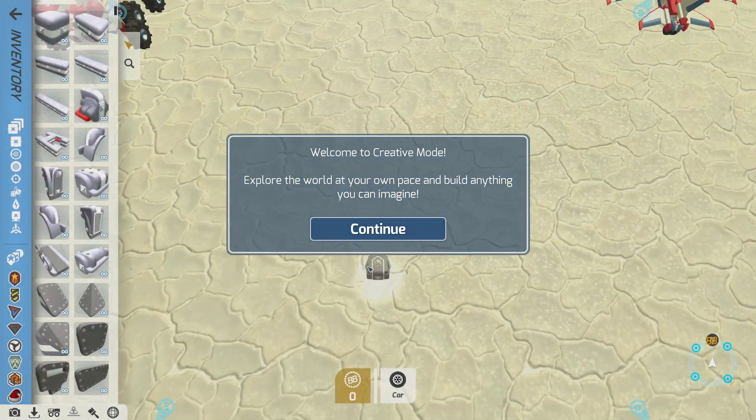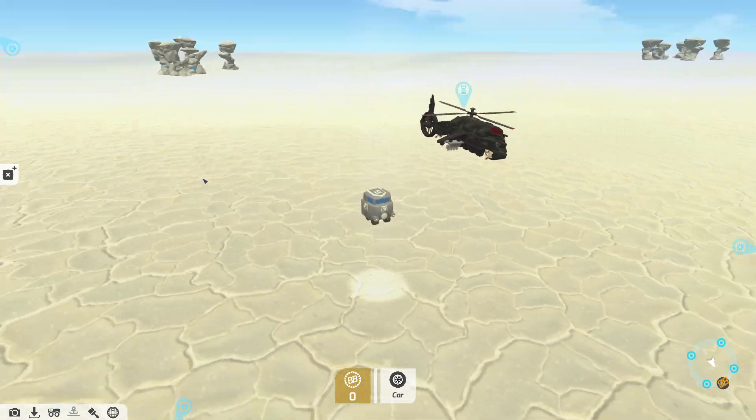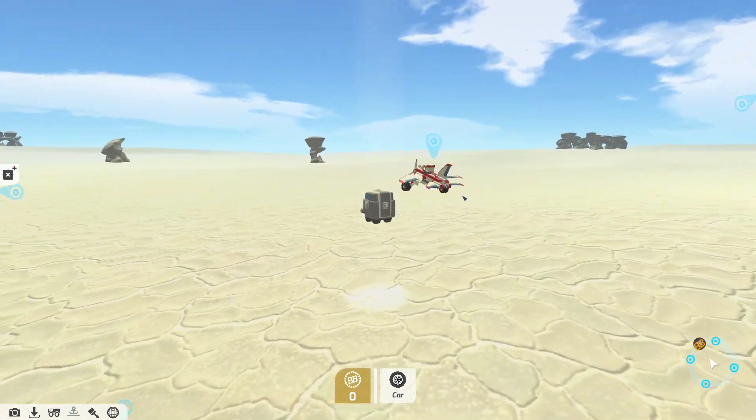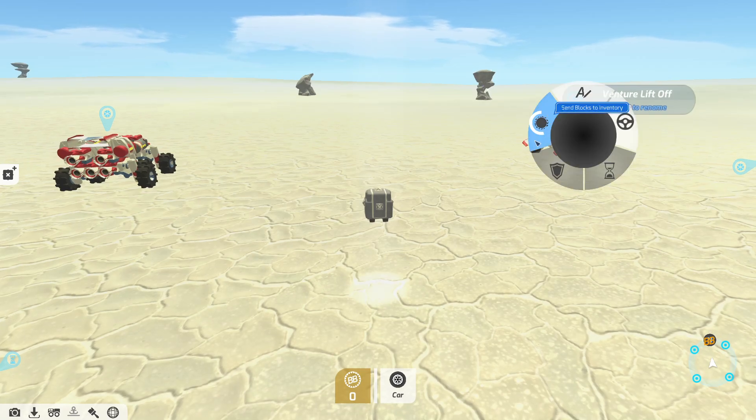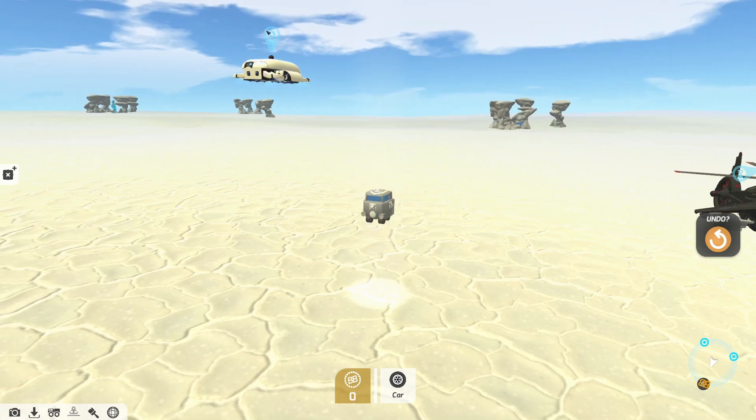They give you four of these techs by default. We're not going to be using any of those — let's actually send them away to make room, because in creative mode I actually made a tech.